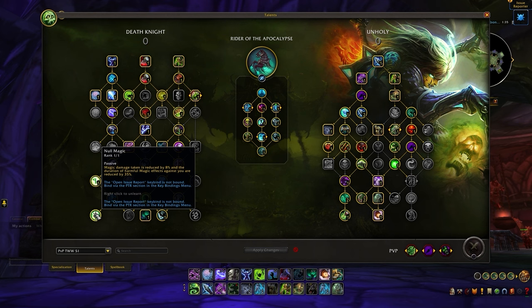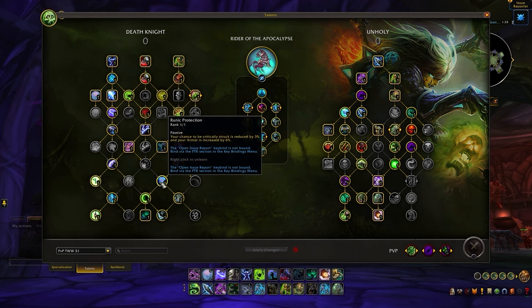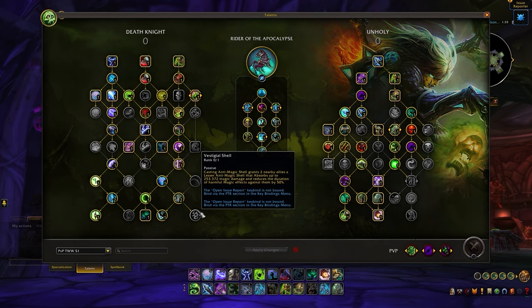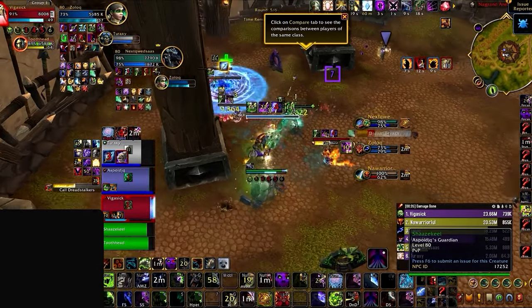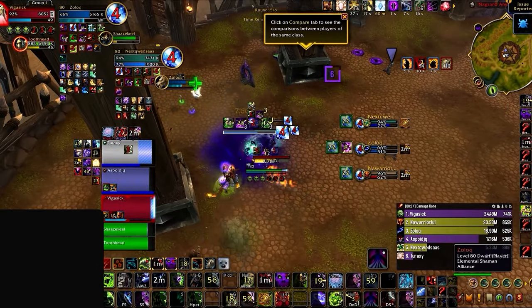Continuing with our class talent tree changes, we also receive some nice quality of life improvements towards our survivability, gaining access to both Null Magic and Runic Protection. Alongside this, we receive a completely new talent, Vestigial Shell, as another way to apply Anti-Magic Shell outside of Spellwarden onto two nearby allies once Anti-Magic Shell has been used — as long as it doesn't hit our pets — resulting in DKs becoming the ultimate counter into all caster comps.